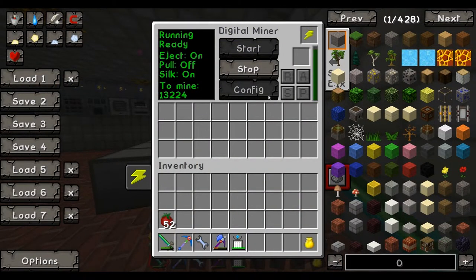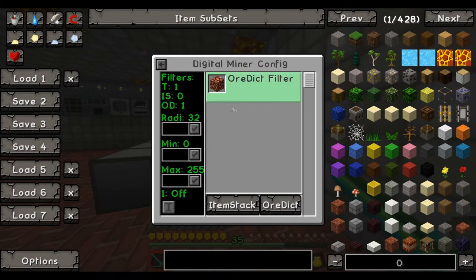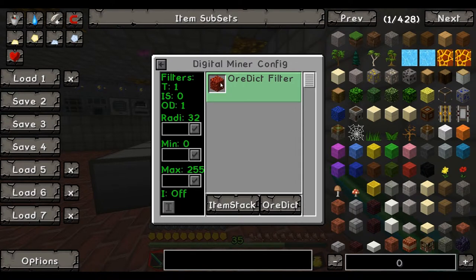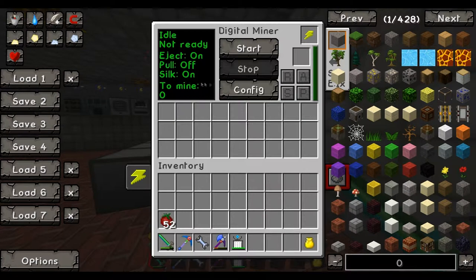I went into the config, into the ore dictionary, and typed in 'ore' and then a star, pressed save, and it will search for all the ores that could possibly exist from this location to a massive area around it. I believe it was set to max and it is. So this is absolutely insane — it's picking up anything within this vicinity.